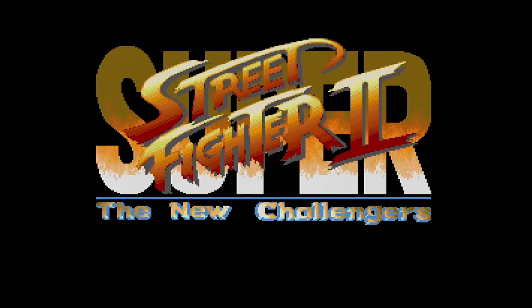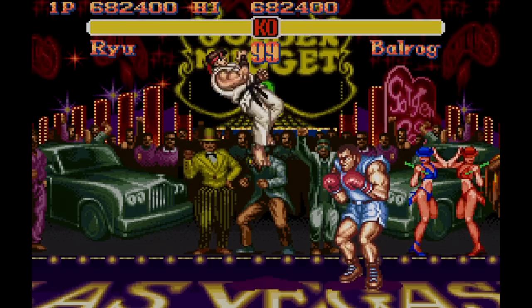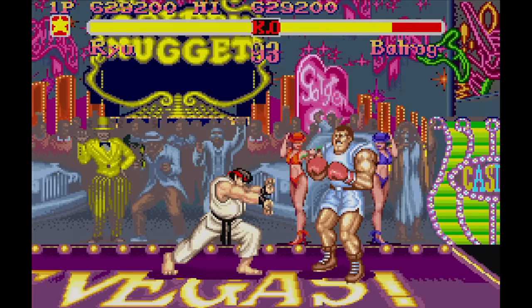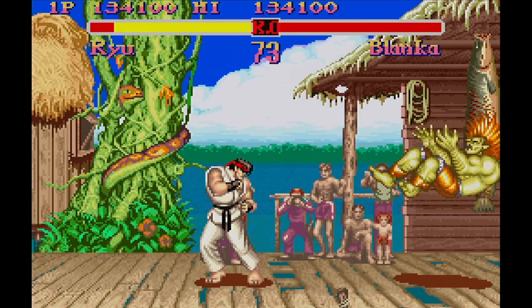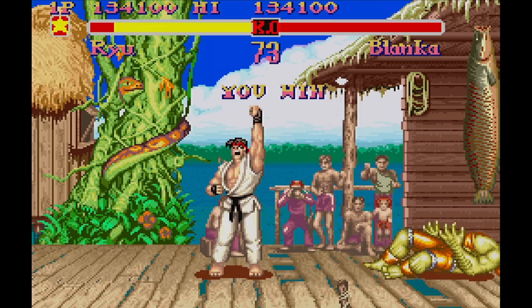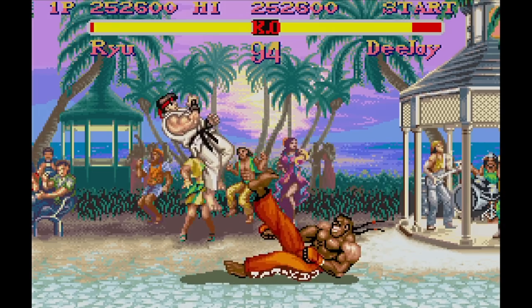Not to be outdone, Super Street Fighter II on the Super Nintendo has its own 3DO music upgrade courtesy of the MSU-1, which is compatible with the FXPAC Pro flash card and some emulators. This hack was done by Khan, and it also makes some attempt to correct the colors to be more arcade-like. The music was once again prepared by Relic. This is a definite upgrade over the standard cartridge version, as the music no longer stops between rounds and the music itself is hugely improved. Unfortunately, there's no danger music in this particular hack, but this is still a welcome hack indeed.